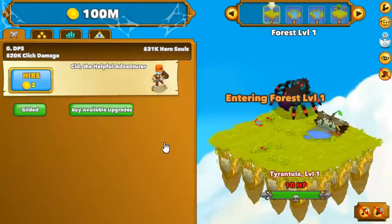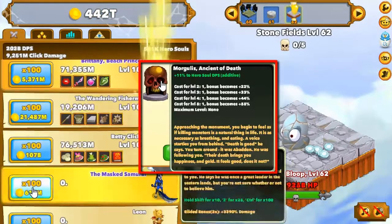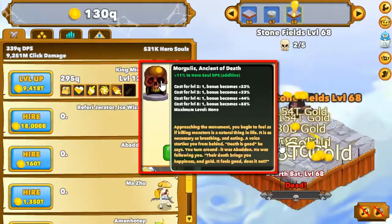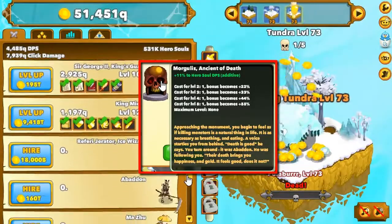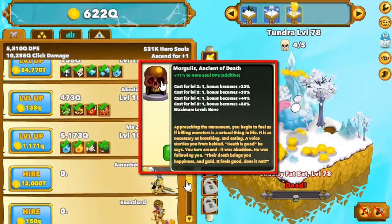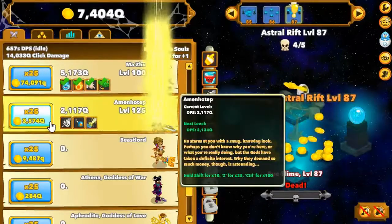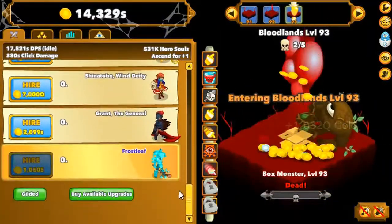Keep that in mind. Now for Morgulus. This is quite a deceiving ancient because if you look at it from the surface, it looks like a super amazing ancient. You get 11% more base DPS by sacrificing 10% base DPS, so that adds up to 1% more base DPS per point. So you might think that if you put a ton of souls into it, you will get a ton more DPS. But that is incorrect. At most, Morgulus will give you 10% more DPS overall if you put all your souls into it. That's because the DPS is additive, and so 11% is 10% more than 10%.